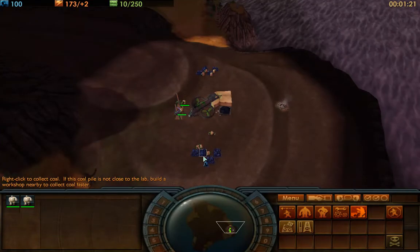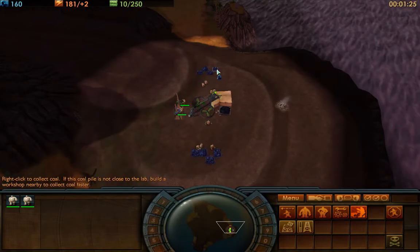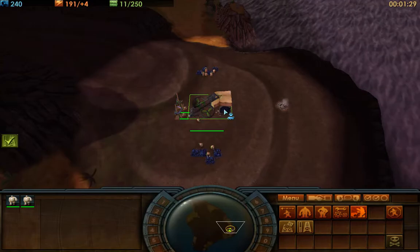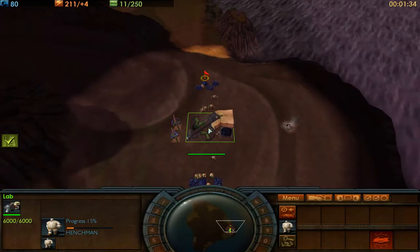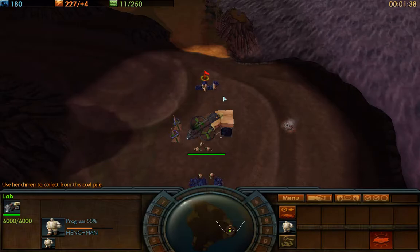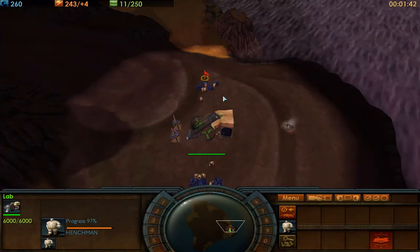One key thing: you should have two henchmen per coal pile. You can see there's four coal piles right here and only four henchmen mining it — I can put another four over there. I'm going to keep building henchmen until I get that two per coal pile. Any more will be inefficient; it's not going to be adding more — it might as well be an idle henchman.